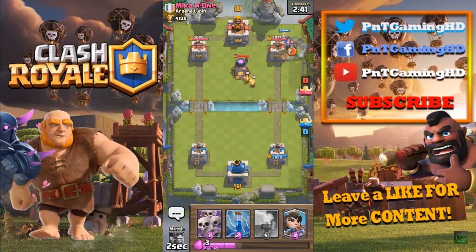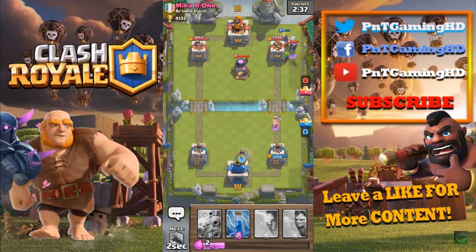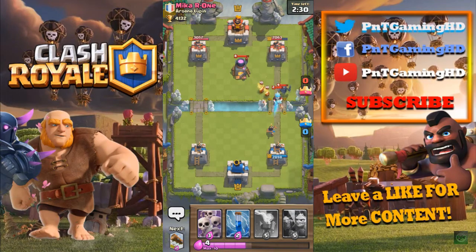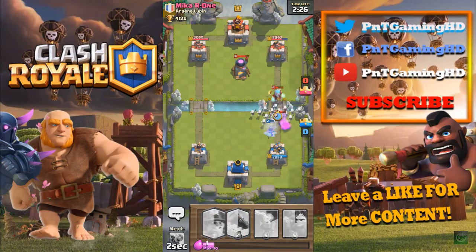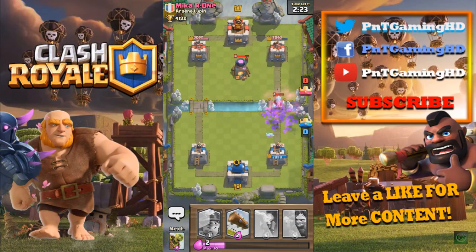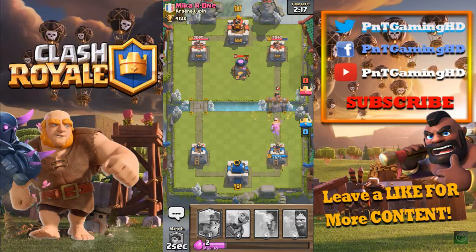He didn't use any arrows, but we've done a lot of damage to him with our little push. I'm gonna zap the furnace and the ice wizard — we're not doing too bad. I'm gonna log the princess because she's doing a lot of chip damage to us. He has 4,132 trophies, which is pretty incredible.